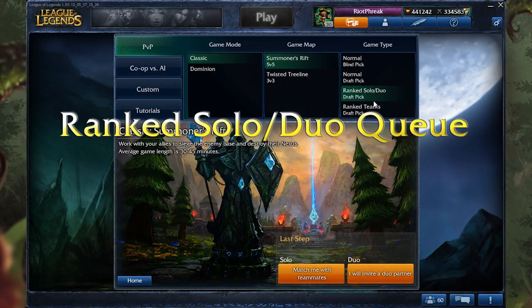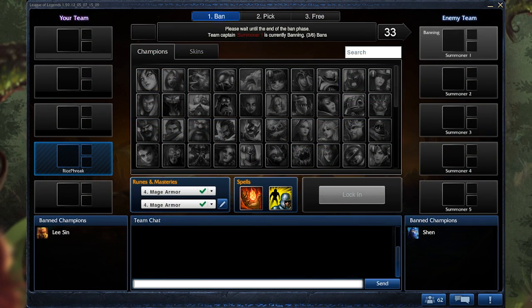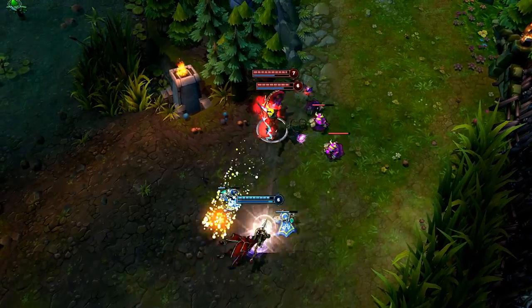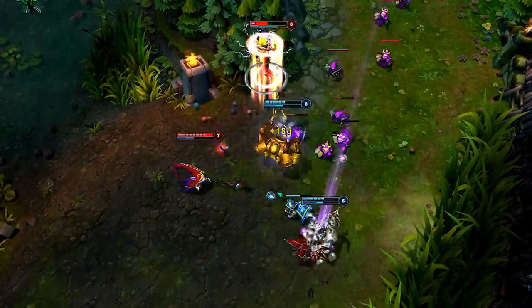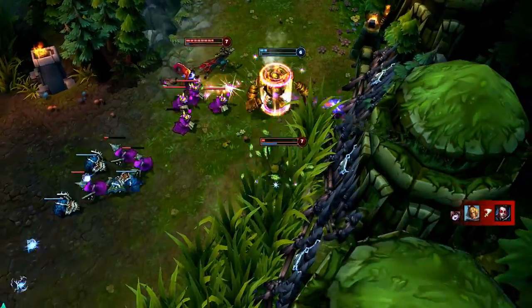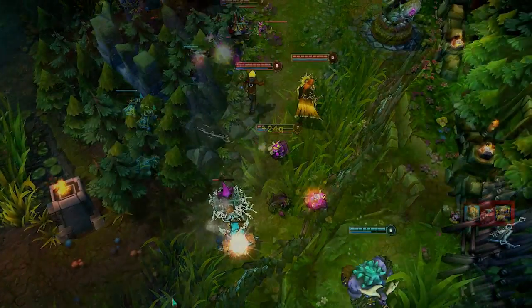We're updating Ranked's solo duo queue by removing the free-to-play rotation from this game type. Now players can only pick from the champions that they have unlocked. However, Normal Draft and Ranked teams are staying the way they are. Ranked is really designed to be a place where you can try your best and try to win, while free-to-play champions are a place for you to try out new characters. These turn out to be mutually exclusive goals because if you want to try hard to win, you should be using characters you have some skill with already, not a character you haven't used before. We're not changing anything about how free-to-play works in normal games, so you can still use that to try out new champions or even just play a champion you haven't bought that you've liked.